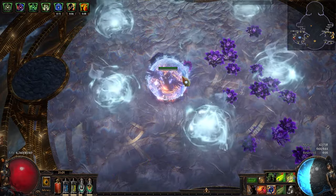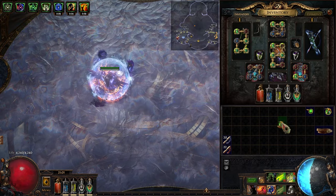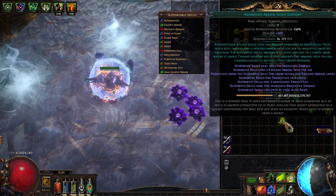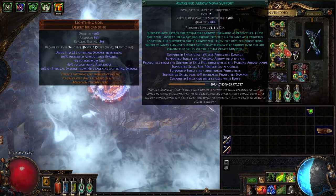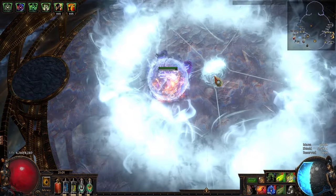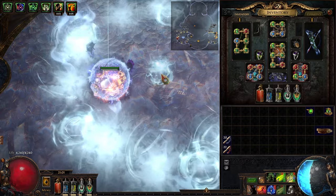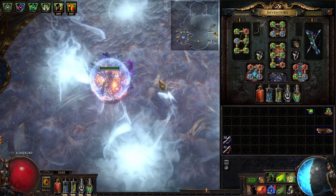That is why we like Caustic Arrow — it has the exact opposite design of Toxic Rain. We use the Awakened Arrow Nova support because without it, the area that Caustic Arrow fills up is about the same as Toxic Rain — a fairly small amount of space. With Arrow Nova, whether Awakened or non-Awakened (Awakened just gives you one extra arrow), it will fan out and really fill up a lot of screen space.